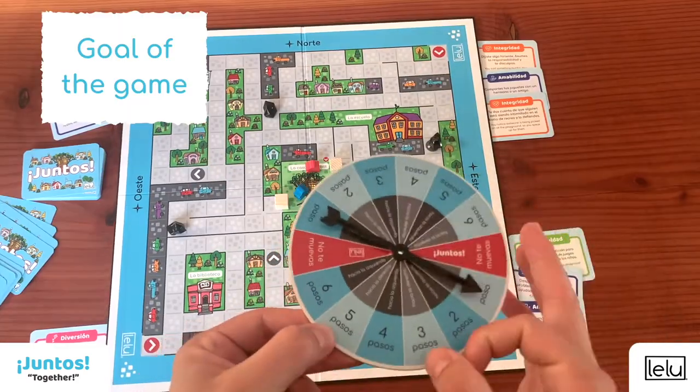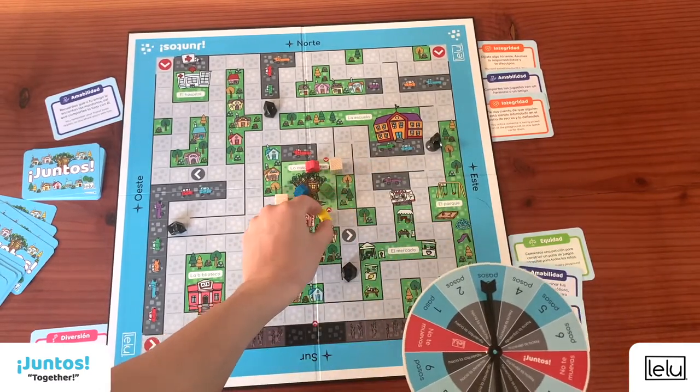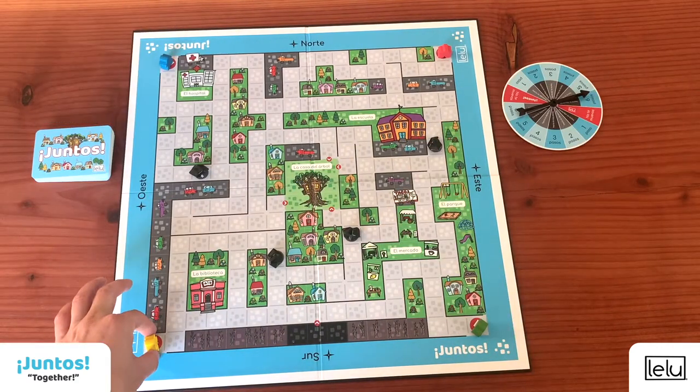The goal of the game is for the players to reach the treehouse with as many community cards as possible. The youngest player goes first. When it is your turn, choose one action as described in the rulebook.